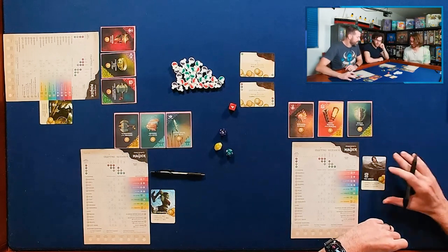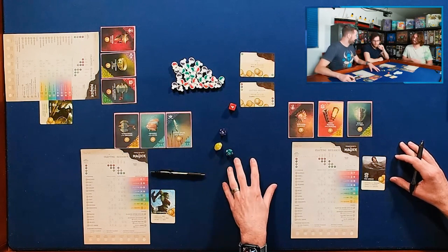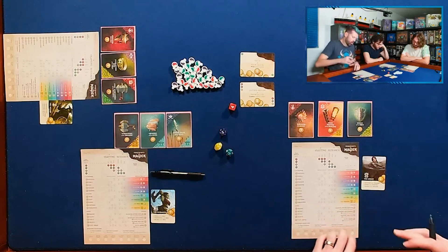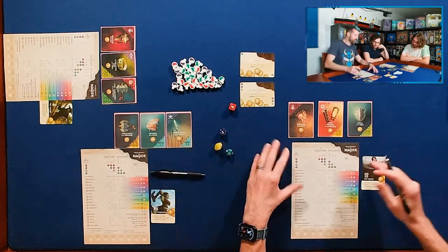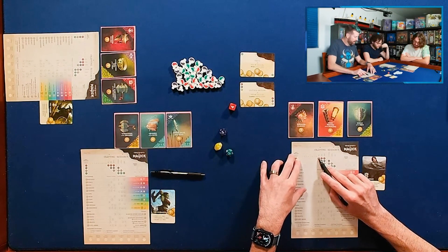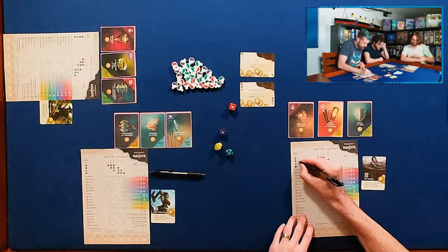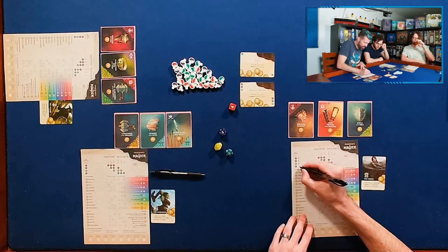We record all of the die results — we'd all write this down. These dice become materials depending on the decisions we make, used to craft or research different types of items and enchantments, and maybe some charms for endgame scoring. The D6, the red die, was a four. The D8, that's purple, is a two. The D10, that's yellow, is a two. And the D12, that's green, is a one. That's the first phase of the turn.